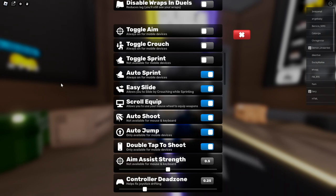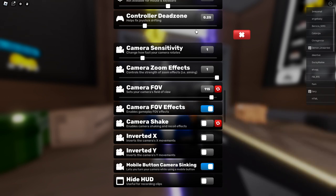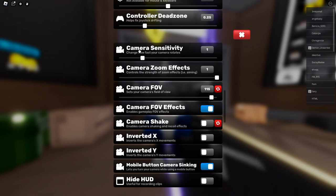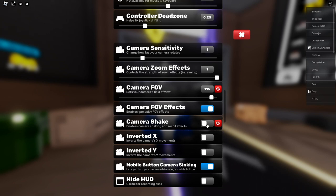You can just copy all of this just in case. For camera sensitivity, turn it up to 1 — it can help quite a lot. Camera zoom effect: 1. Now the FOV — turn it up to 115, that can help quite a lot. And of course turn this on, don't turn it off. Camera shake — turn it off, it helps.